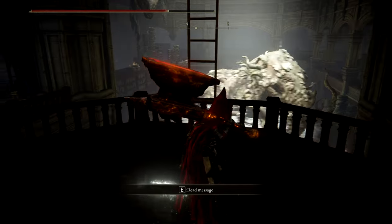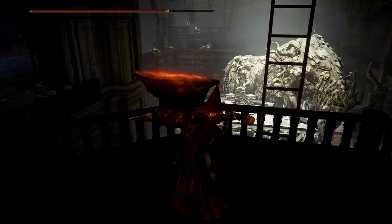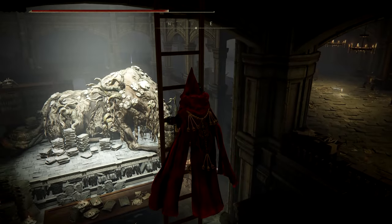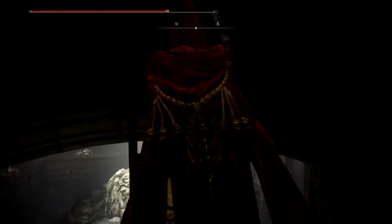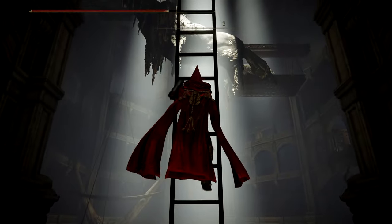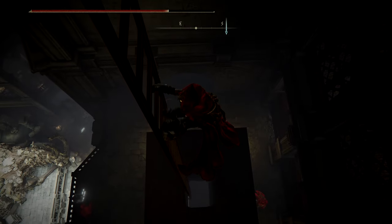Continue exploring this nonsense - a slight hiccup, not a big deal. There's no opening, so the only way forward is up. Remember - I was wondering if the church area in the back with all the Ulcerated Tree Spirits connected with the main body of the Shadow Keep, and we never found the connection. Well, here it is.